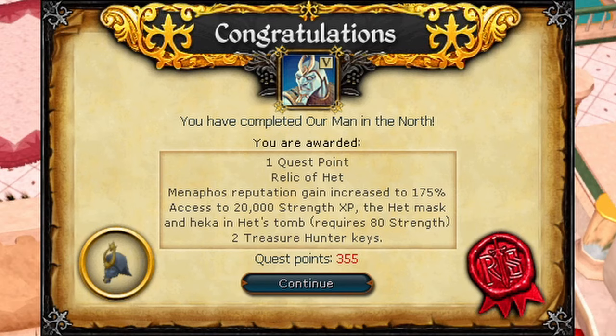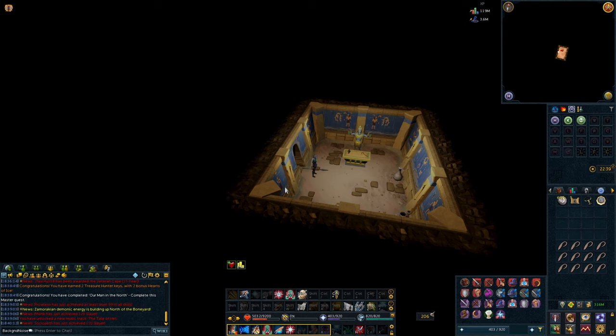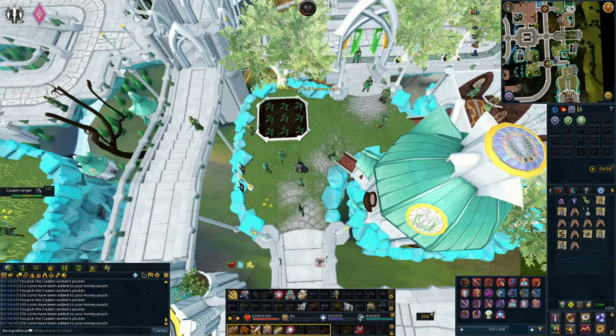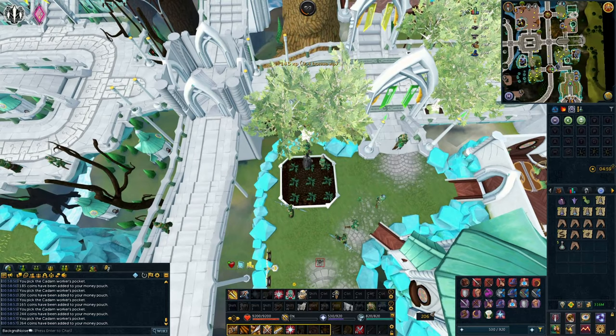We might as well do 'A Man in the North' - it's a terrible quest, by the way. There's a post-quest reward that gives you 20,000 Strength XP if you go to a statue in the Duel Arena. There's a similar post-quest reward after Do No Evil, but I forgot to get it so I'll get it later. When you come in here you get 20,000 Strength XP and can take two items. So I'm done with Safecracking - I want to Thieve from Prifddinas Elves. It will take longer but it's more AFK, and the rewards are much better.